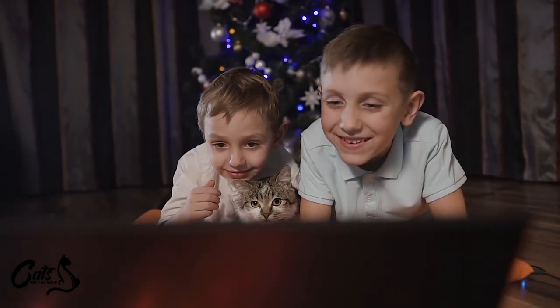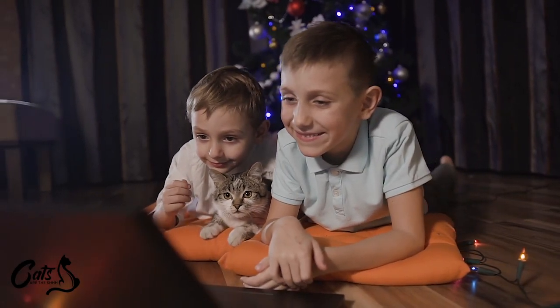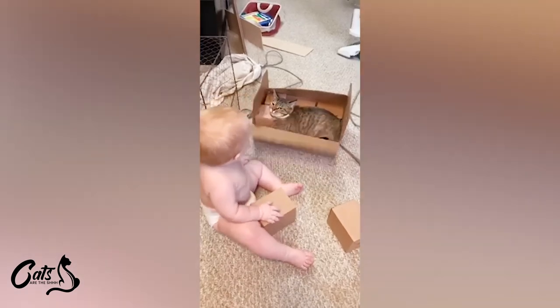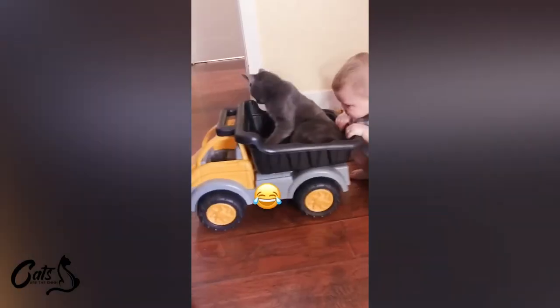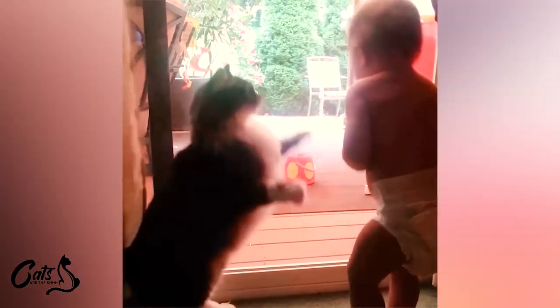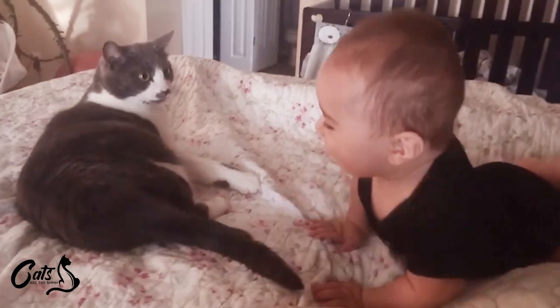If children are part of your gathering, it's crucial to closely supervise their interactions with your cat. Educate them on how to approach and handle your feline friend gently and respectfully. Kids might be curious and enthusiastic, but they may not fully understand a cat's boundaries. Keeping an eye on their interactions will prevent any unintentional rough handling and help maintain a positive experience for both your cat and the children. Keep an eagle eye out for those little hands — it's all fun and games until someone pulls a cat's tail.